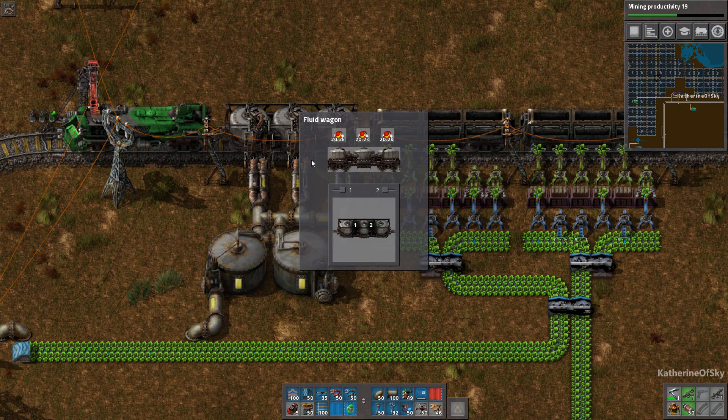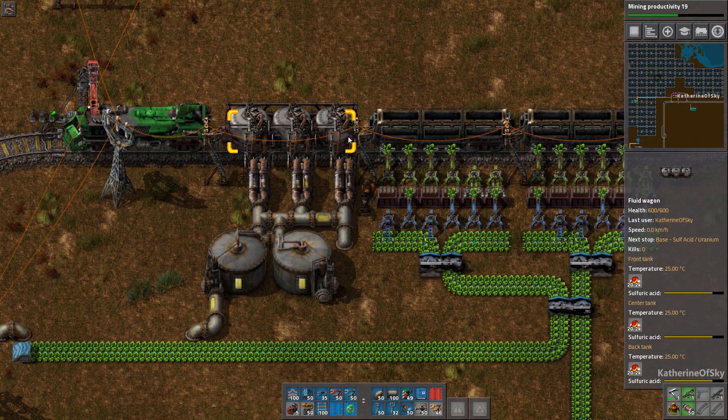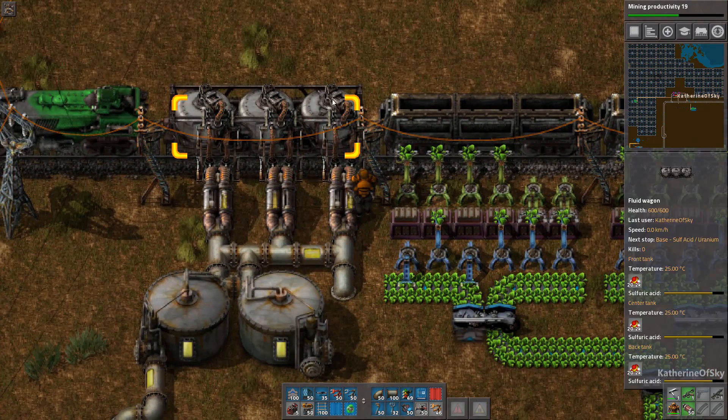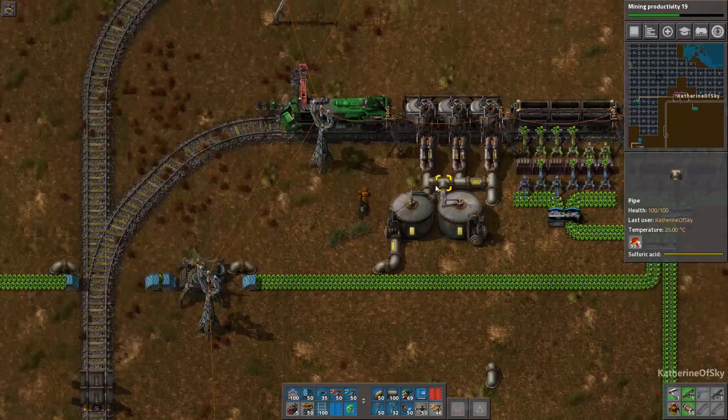There are three sections to the tank wagon and you can separate them so that they don't intermix fluids. There is no benefit whatsoever to putting six pumps on this side and six on the other. They have this fluid connector that connects to the top and the top only has one inlet/outlet.